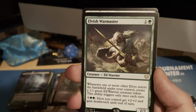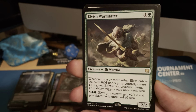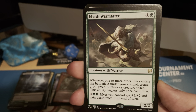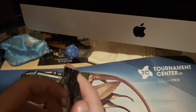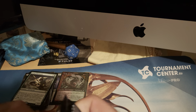Elvish War Master for two mana. Whenever one or more elves enter the battlefield under your control, create a 1/1 green elf warrior token — only once per turn. Then for seven mana, elves you control get plus two, plus two and gain deathtouch. So that's one of the tribals that is back — elves! Hooray, we're so happy you're back in standard. And thank you for making Pioneer even worse with elves.